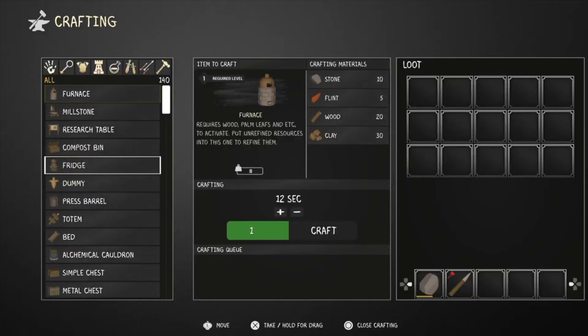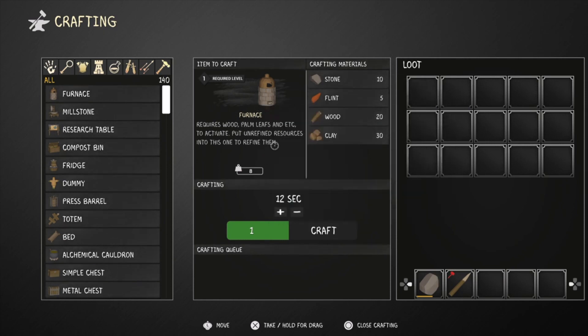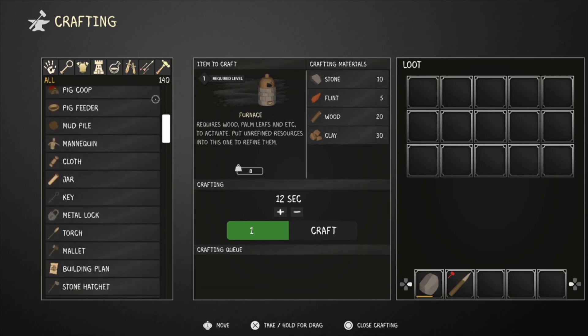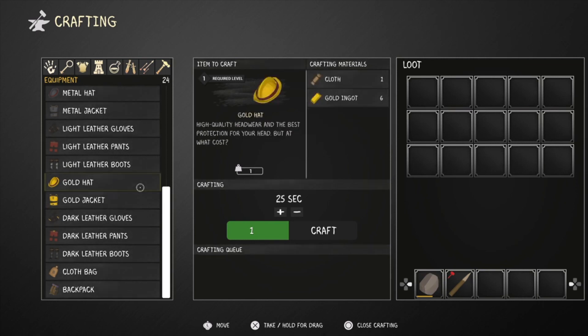There we go, perfect. Here we go lads, blimey we have got a lot of stuff we can do. We've got wood, clay, flint, stone, furnace - we can get it, it's awesome. We've got loads of stuff - sport meat, okay we've got some spoiled meat, some gloves, gold jackets, hats. We are living the dream!